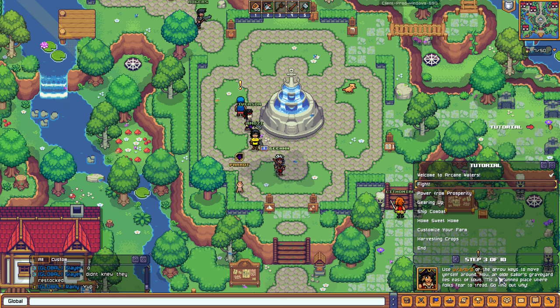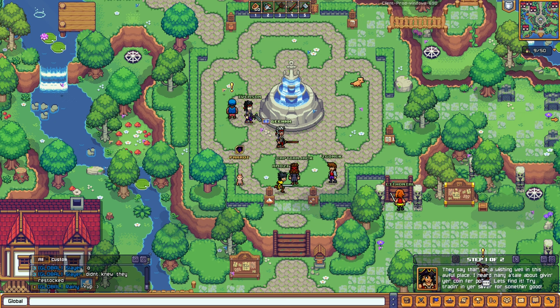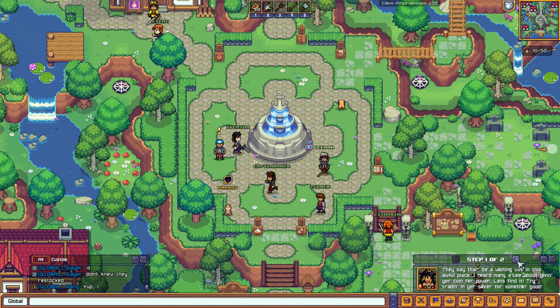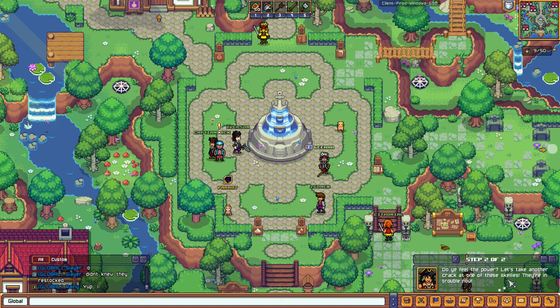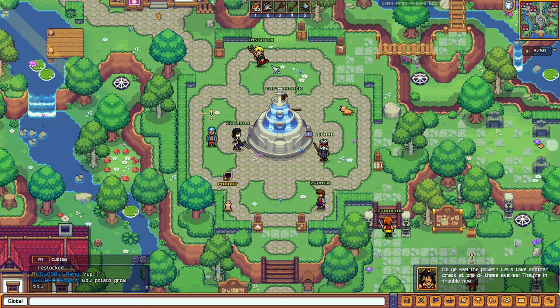'Power from prosperity — they say there'd be a wishing well in this awful place.' I think the game wants us to go east over here. There's a tutorial marker — let's follow it. We're at the cemetery. There are tombstones over here. I just noticed — I think these other people are players, not NPCs.